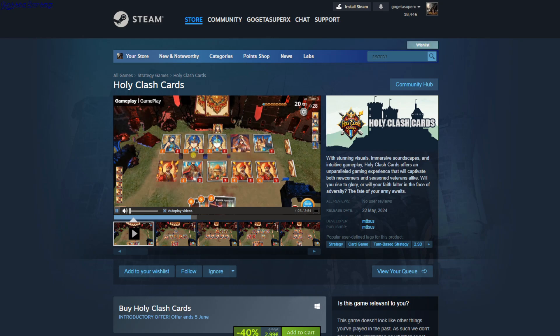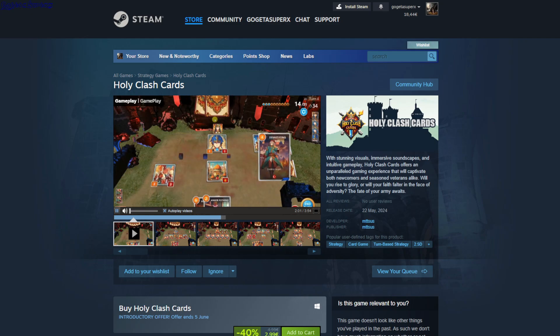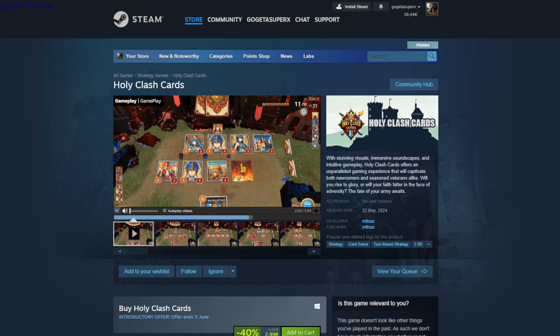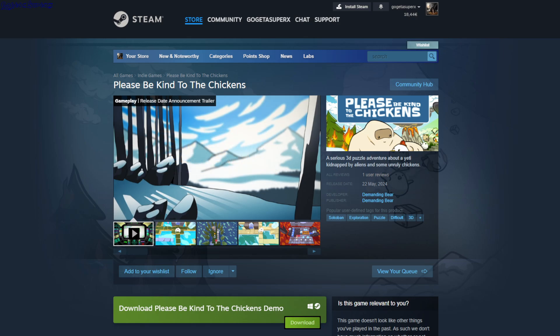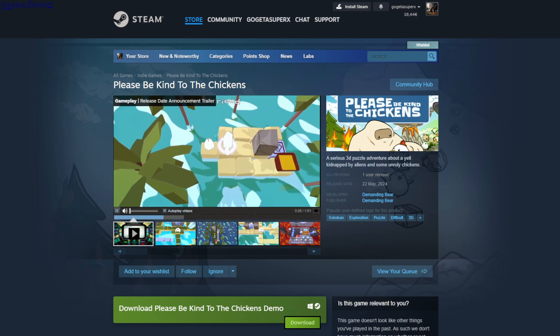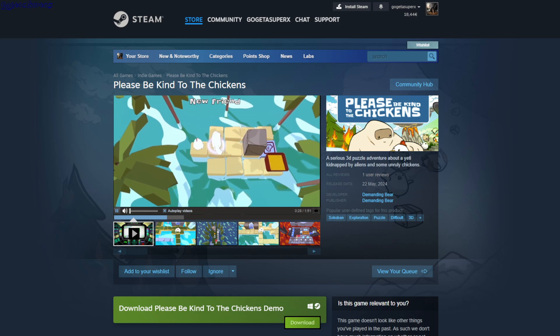Holy Clash Cards — a turn-based card game where you deploy up to five cards with mana costs. You can attack wherever you want and the cards probably have their own abilities. It's $2.99.